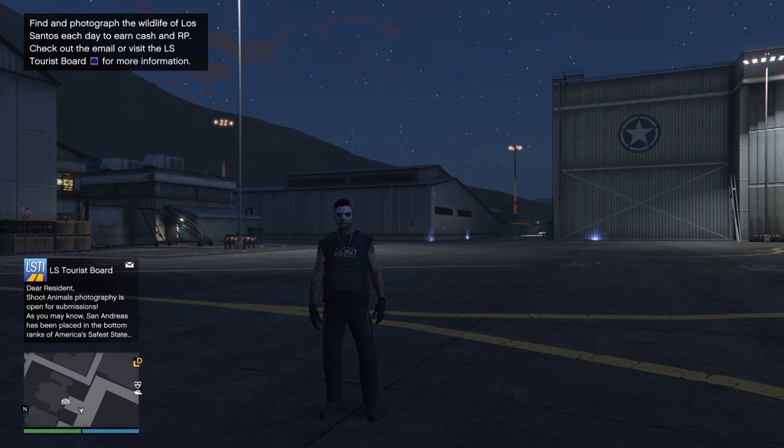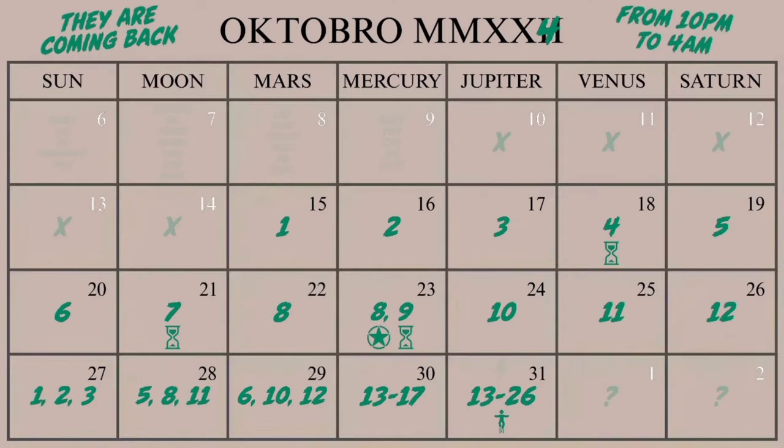I'm back with another daily UFO reminder video. Today is October 22 and we are looking for UFO number eight. Let me just pop up the chart on screen for you. If you do miss it today you are going to get two more opportunities to get this — and I think this is the only one you're going to get three opportunities for. Tomorrow you can see the star under the eight on the chart.